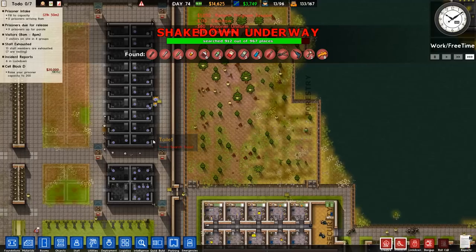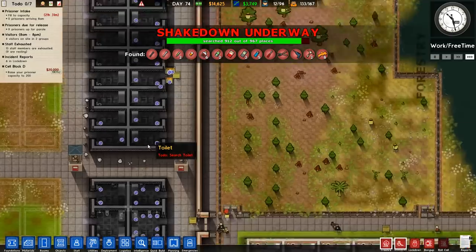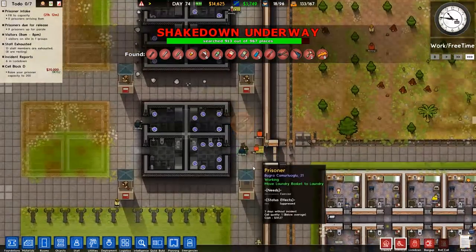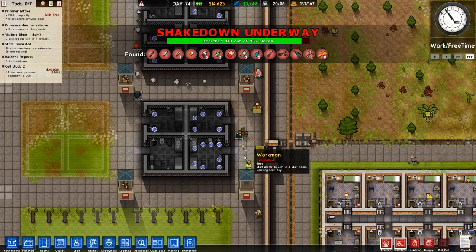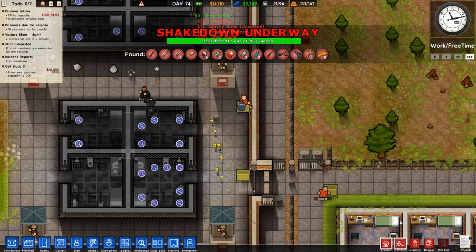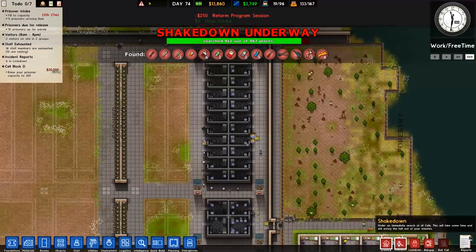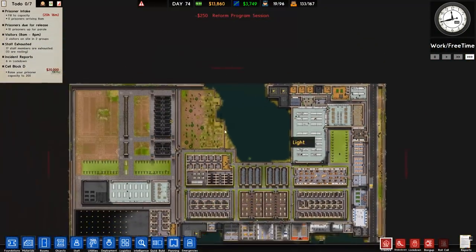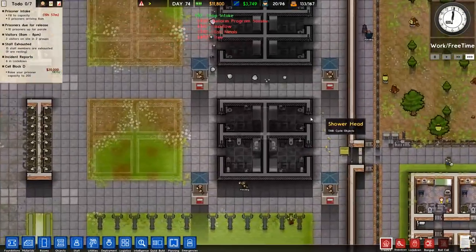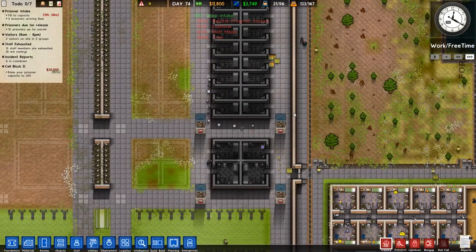I'm going to keep the shakedown going though. Who just went in there? That's a prisoner. There's definitely a tunnel there - 100% a tunnel. Look at that. Maybe they're still digging. I'm going to have to turn it off - it's not working, that's just broken. I don't know what I'm going to have to do about that, because I tried to manually search and it didn't work.